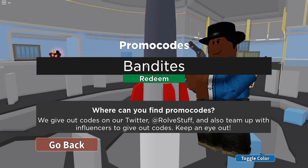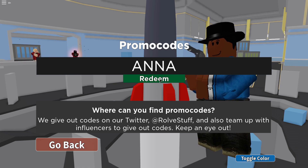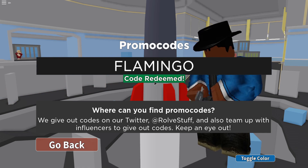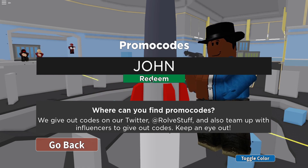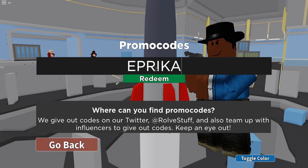The first and newest code is 'bandits' — go redeem that one. Code redeemed! The next one is 'anna' — redeem that one too. We also got 'flamingo' — redeem that right now, code redeemed. Then we've got 'kitten' — go redeem kitten. And then we also got 'john' — redeem john, nice.